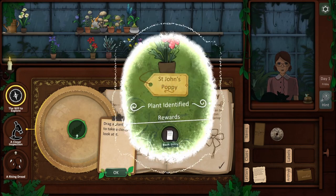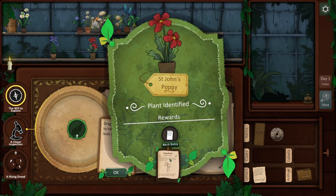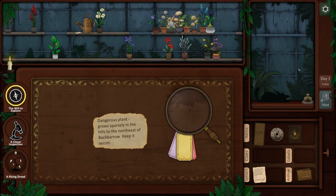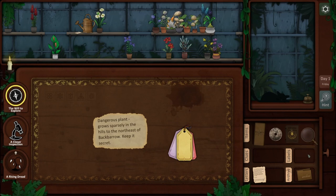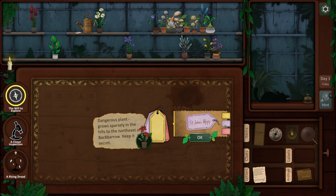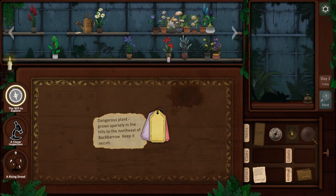Use plant. There we go. Plant identified. Rewards: book entry. So we've done our first mission. I have to assume maybe they'll come back and give me more information about them hearing the dead. I guess we can put a label on this — we'll put a blue tag on that.